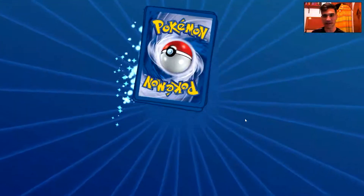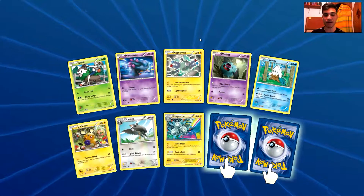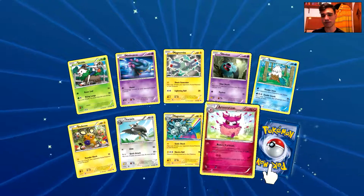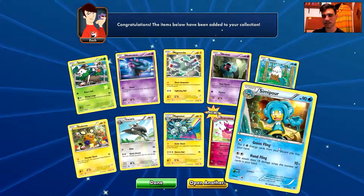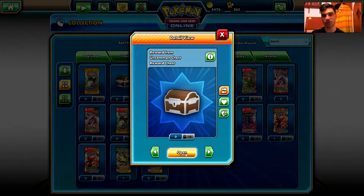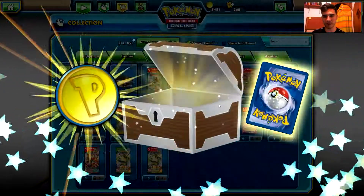I believe this is the last trade-locked pack that I have. Let's hope for at least a BREAK card — we may have a BREAK card. We have a Skiddo, a Misdreavus, a Magnemite, a Woobat, Snover, a Dedenne, Staravia, Magneton — BREAK card? No, it's a Reverse Hollow Aromatisse. And the last rare in this video is a Simipour. What a disappointing 5 booster pack opening. So I'm going to open 5 more of those just to try to make this video better. And if we find an Ultra Rare before opening 5 packs, I'm going to stop.